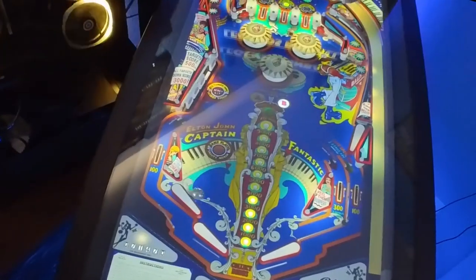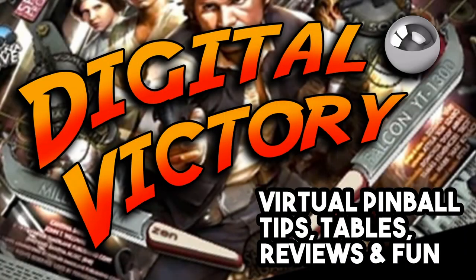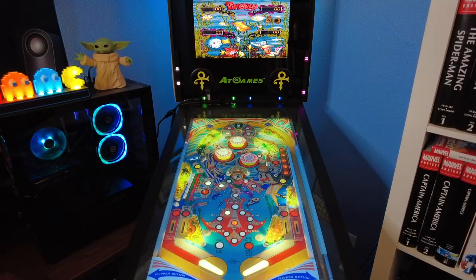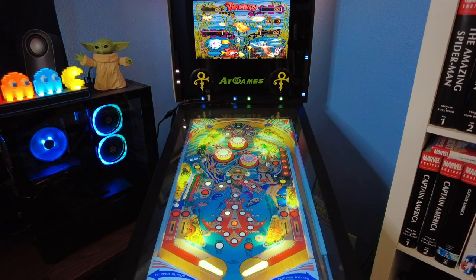Time for another virtual pinball tutorial and play-through. This time it's the 1977 classic Stingray, right now on Digital Victory. This is Stingray, a 1977 Stern table that is an absolute classic.